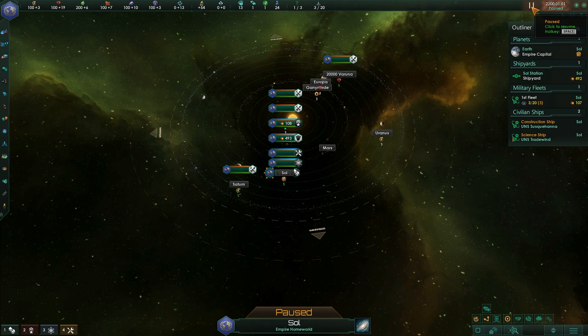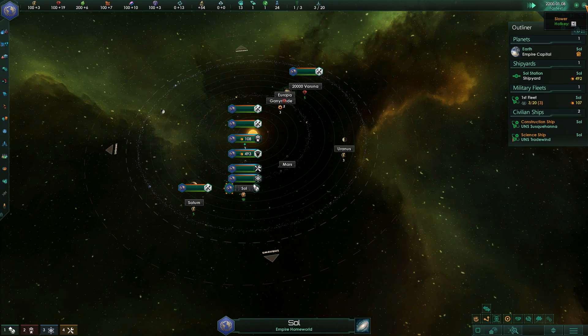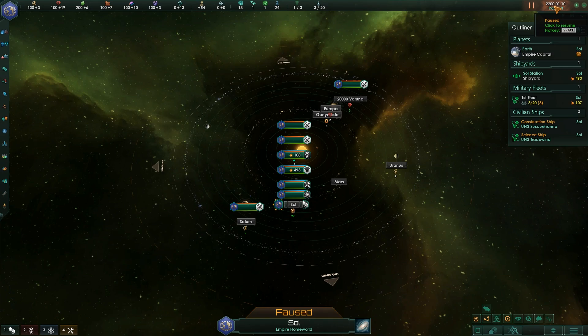Top row: you've got time controls. There are six levels of speed: Slowest, Slow, Normal, Fast, Super Fast — and in demonstrating that I've broken my pledge. We're now ten days into the future and I've done nothing.